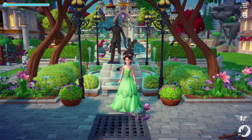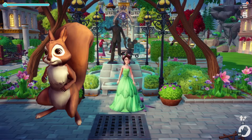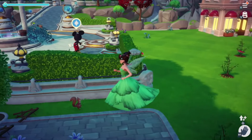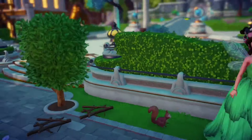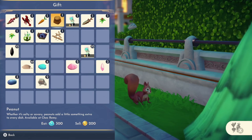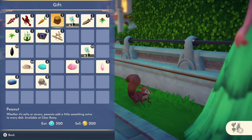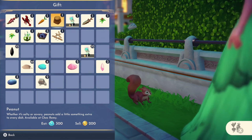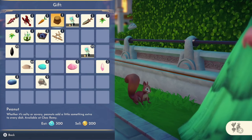Now to the feeding. The first critter we'll feed is the squirrel, found up here in the plaza. To feed a squirrel, all you have to do is just walk up to it. The squirrel's favorite food is peanuts, and you unlock peanuts by leveling up Remy and doing his restaurant quest. If you don't have peanuts, the squirrels will also eat any of the berries that you pick off the bushes in your valley.